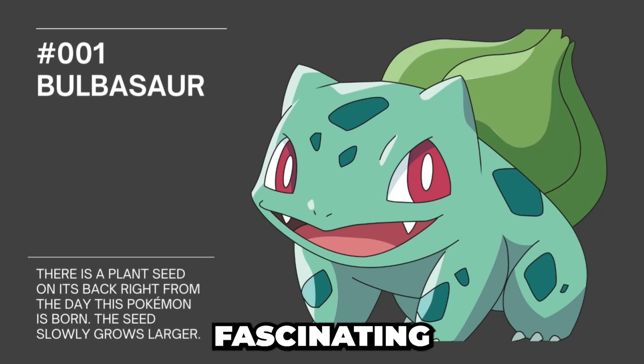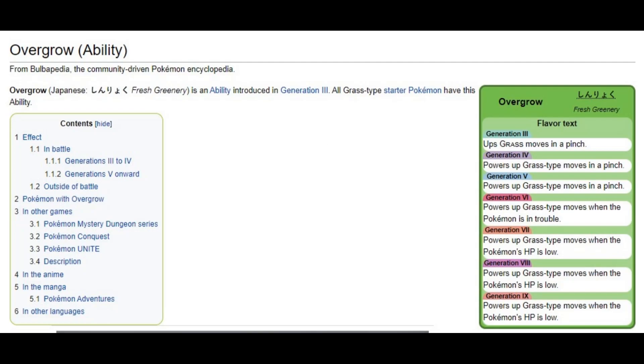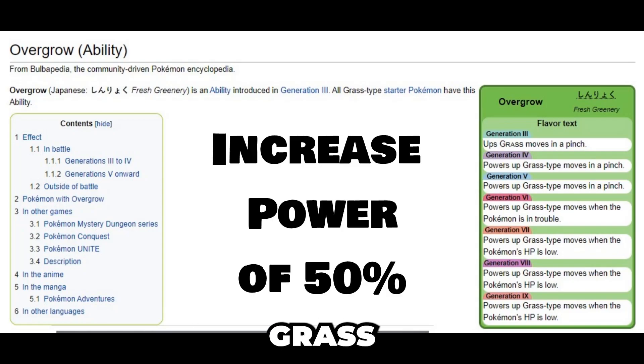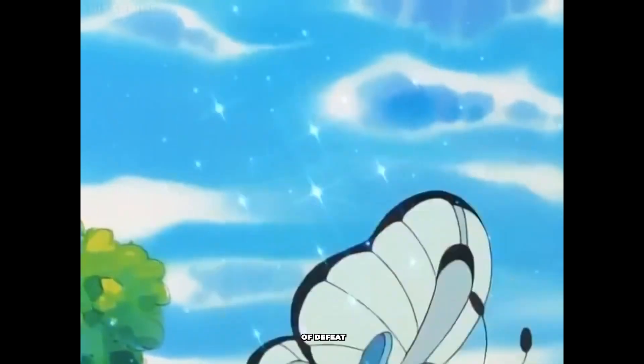Before we dive into Bulbasaur's fascinating lore and competitive strategies, let's thoroughly explore its abilities. Ability 1: Overgrow, Bulbasaur's signature ability. Overgrow is Bulbasaur's standard ability in the main series games. When Bulbasaur's HP falls below one-third of its maximum, the power of its Grass-type moves increases by a whopping 50%. This ability can turn the tide of battle, allowing Bulbasaur to deliver devastating Grass-type attacks when it's on the brink of defeat.